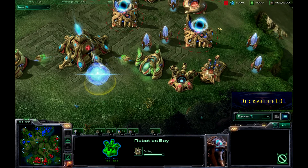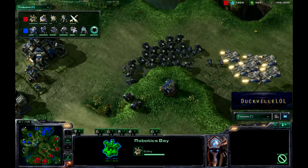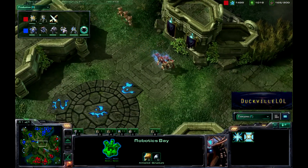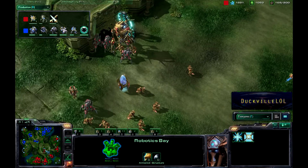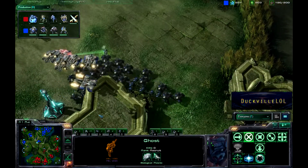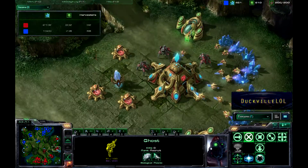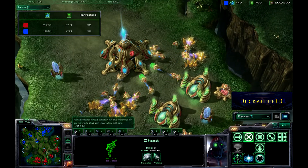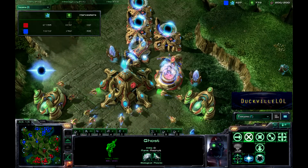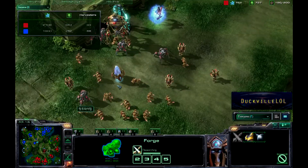So we're going to have two Robotic Support Bays — he's doing the double upgrades build at 21 minutes, getting the double upgrades for the Observers and the Flux Veins. We've got some Zealots coming in here to take care of some Ghosts — they took out just one Ghost, not doing too much damage. Our Protoss player is really pumping his income now, sitting at just over 2,000 mineral income and roughly 800 gas income. Upgrades are on the way from both players.